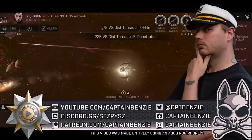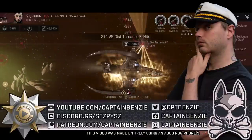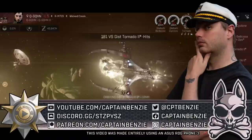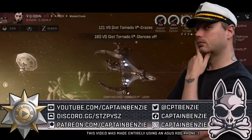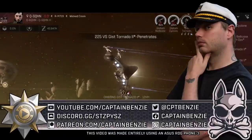Ahoy there! Captain Benzie here, coming at you with another episode of the Catskull Academy, the series that aims to teach you exactly how your spaceships work in EVE ECHOES. Today we're going to be looking at turrets and how they work, to better help you understand the basics of blapping your targets to dust.